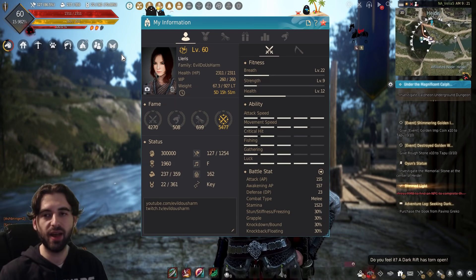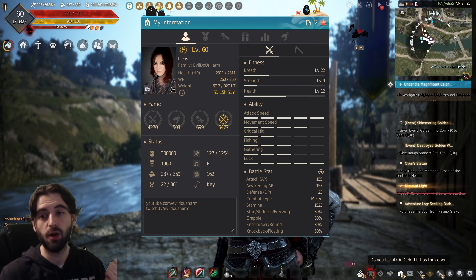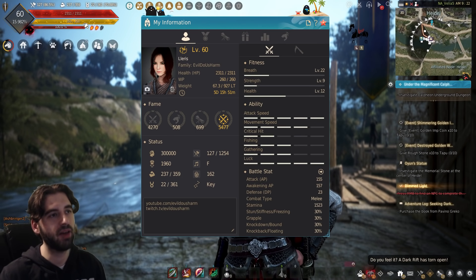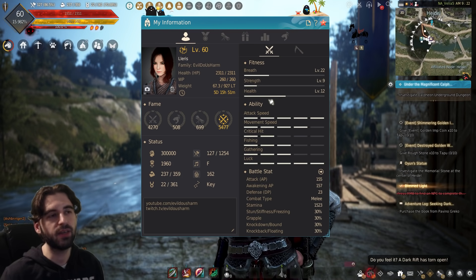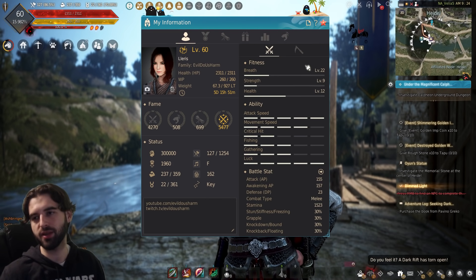In addition to its impact on movement abilities, stamina is the only one of the big three resources — health, mana, and stamina — that cannot be recovered using potions. You have HP potions, you have mana recovery potions, but you do not have stamina potions, which means once you're out of it, you're out of it until it recovers. So having a higher base value for this is super important. This breath stat is super critical, and you're going to want to get it towards that soft cap of level 30 as quickly as you can.